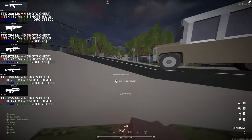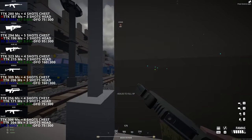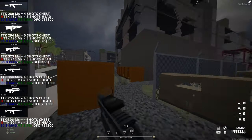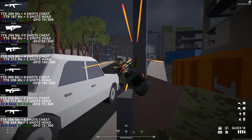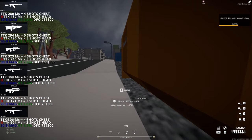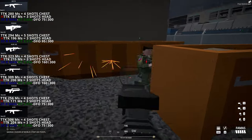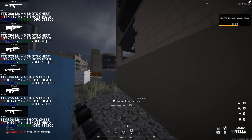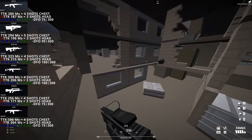Next we have the ACR with a TTK of 306ms and it needs 4 shots in the chest to eliminate the target, and with a headshot TTK of 204ms it needs 3 shots in the head to eliminate the target. This weapon brings a 30 bullet mag with a reload time of 3.39 seconds and a damage fall off that starts at 75 meters up to 300 meters.